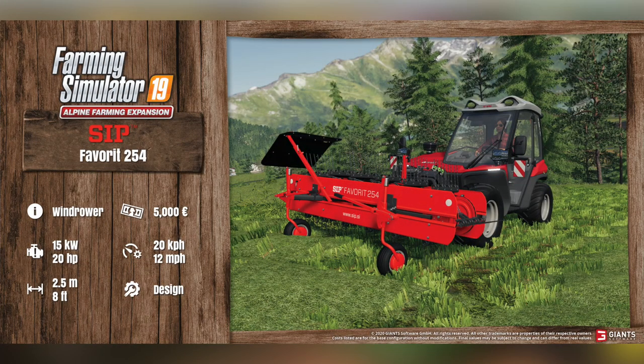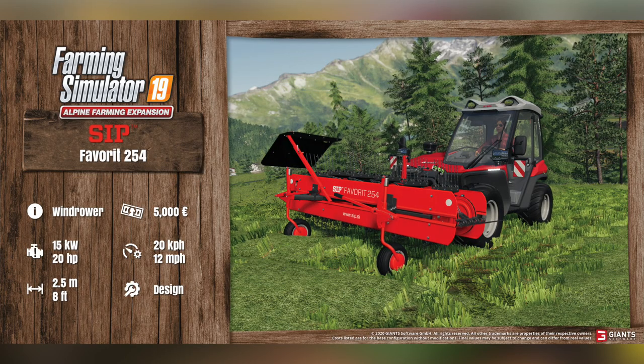Our last fact sheet today is the SIP Favorite 254. This is going to be a new windrower, and it's going to cost you $5,000. It requires 20 horsepower or 15 kilowatts of power, has a 20 kilometer per hour max working speed or 12 miles per hour, and has a 2.5 meter working width or 8 feet. You can also change up the design.